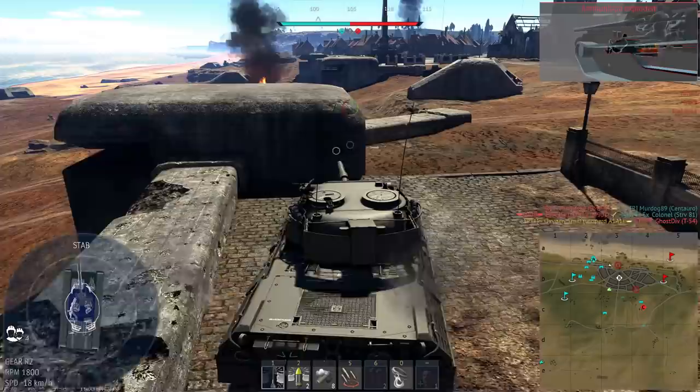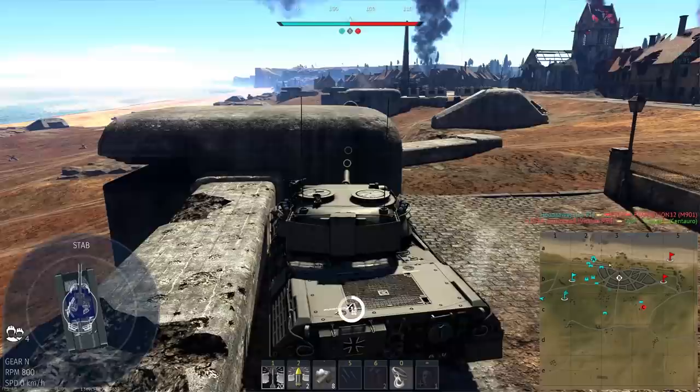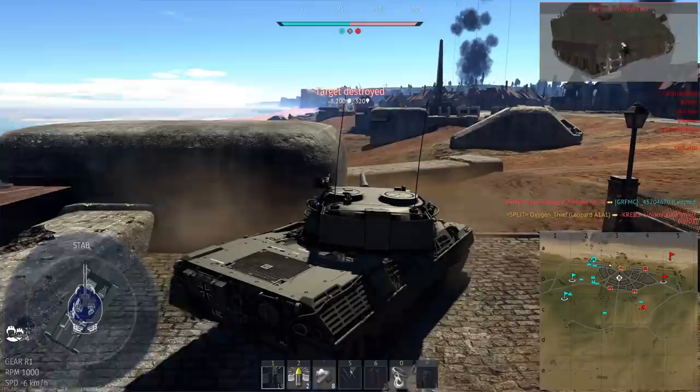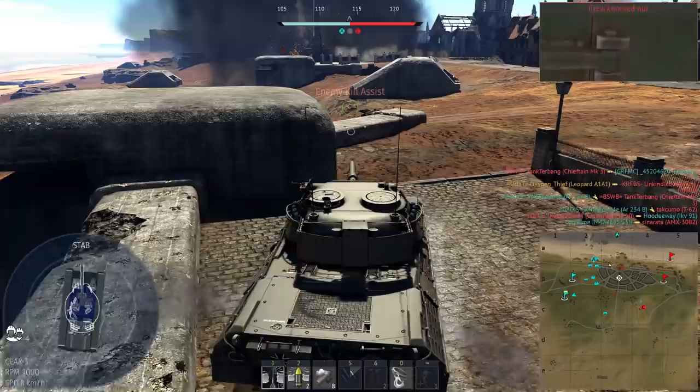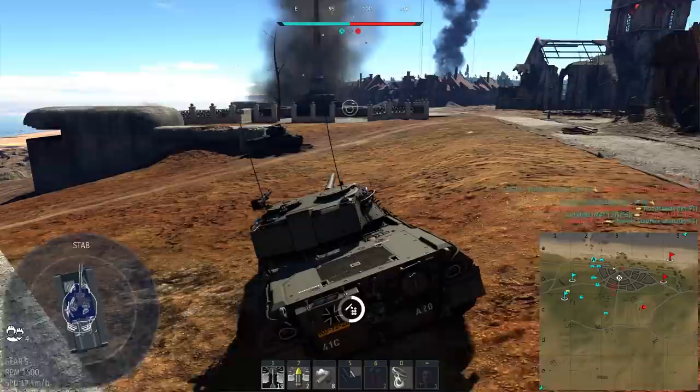So try and keep the gun as level as possible at all times. When driving up or down a hill, angle the gun to match your hull. Also, consider picking out a spot that hides your hull. A shot into the turret won't always one-shot you, but a shot into the hull likely will, as it's full of ammo and the shrapnel from a dart round into the front will likely wipe out all your crew. Generally you will survive a shot into the turret — you'll just lose your ability to fire or one or two crew — but you should be able to reverse off to repair.